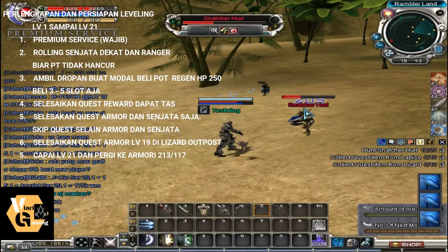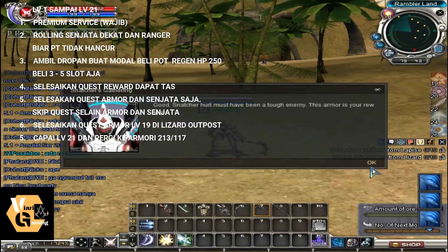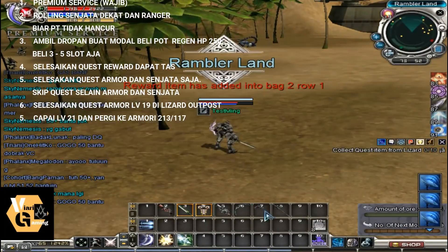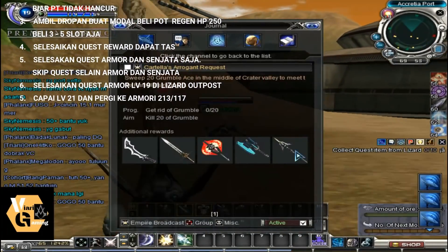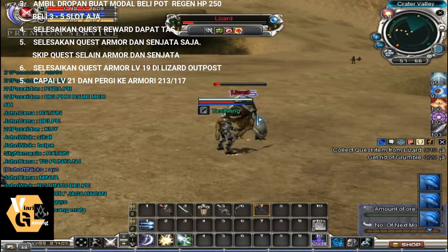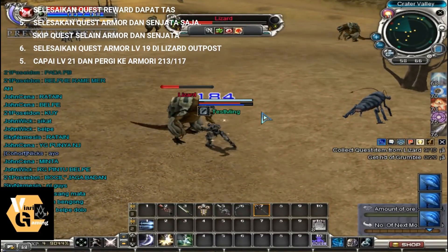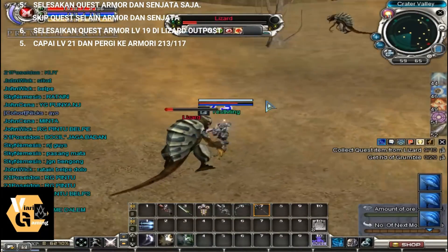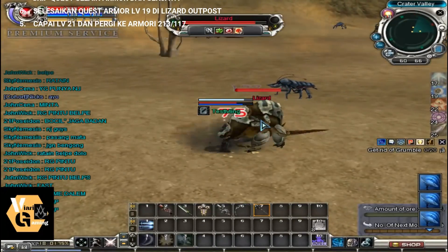Once you reach level 21, go to armory 213 or 117. After completing quests up to the lizard — which is armor quest 19 — grab those items and use them for hunting at armory 213 or 117 to thicken your character. Summary: premium is required, balance your weapon PT, complete quest tasks, skip non-armor/weapon quests, buy pots slots 253 to 5, and finish armor and weapon quests until level 21. Then head to 213 or 117.